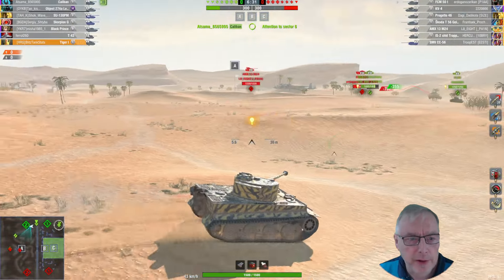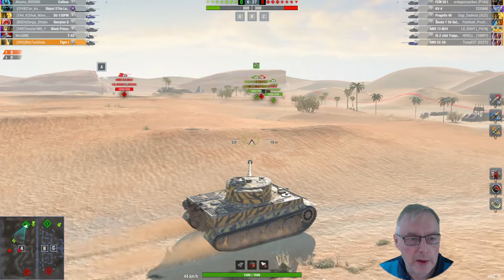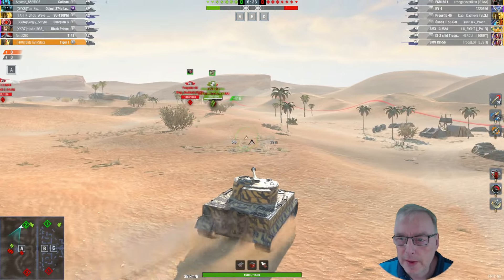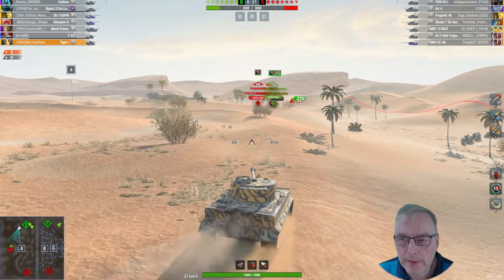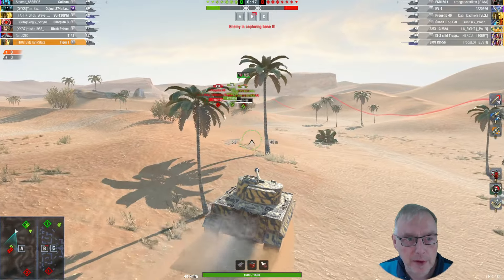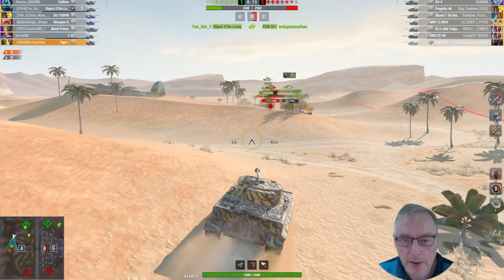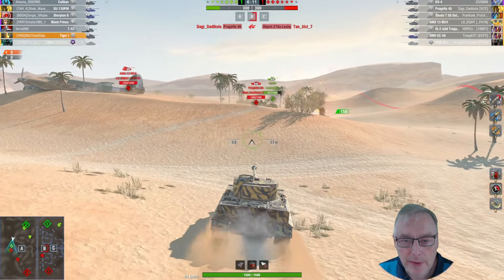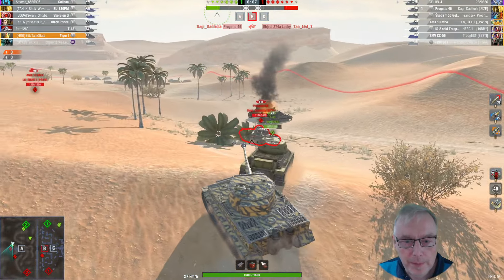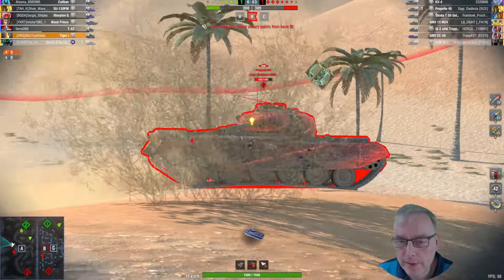Playing here on Desert Sands, we're going over to the right hand side. We are bottom tier on this game. We've got T-43 and Black Prince at our side. They've got AMX 13-24, an IS-2, an SMV tier 7 wise. Tier 8s are pretty similar - they've got KV-4 and FCM. Their FCM has gone down so our guys have put damage onto them. Our Object 274 has gone as well though - we've traded tier 8 for a tier 8.